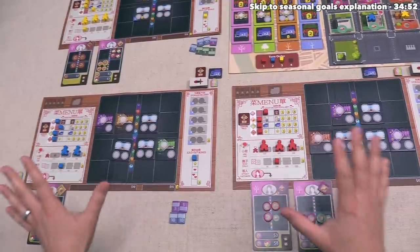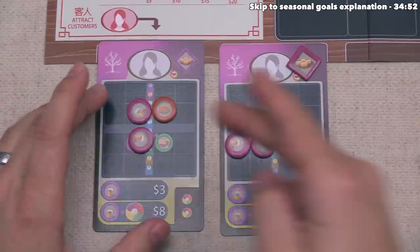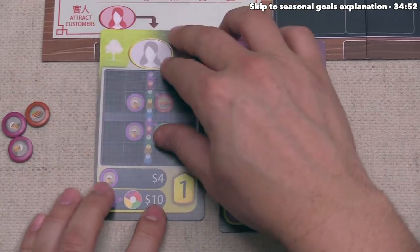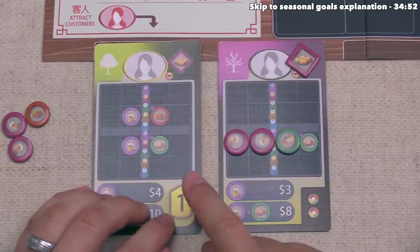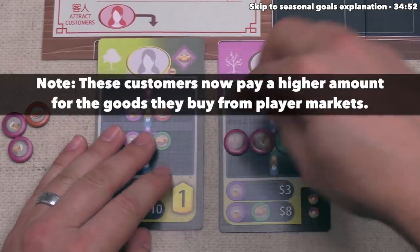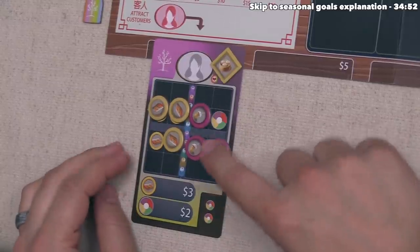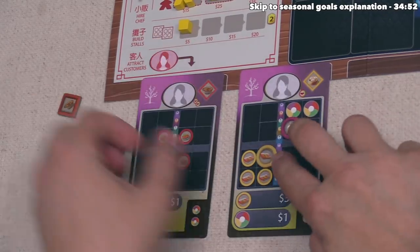Now let's talk about customer satisfaction. Each individual customer becomes satisfied if they have a certain number of goods on top of their card or more — this one needs two or more. Every time you satisfy a customer, you flip them over. The background changes from the current season to the next, and it also says you get one point at the end of the game whether or not the customer is still out or in a discard pile. We satisfied both of our customers, so we can flip them over. Over on blue, their customer is very satisfied with six goods. Both of yellow's customers are also satisfied.